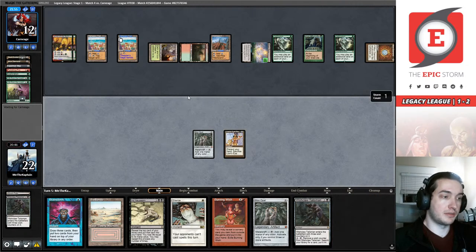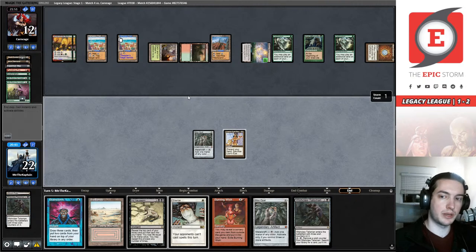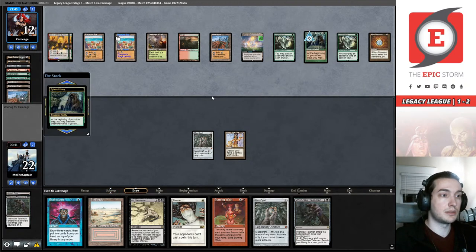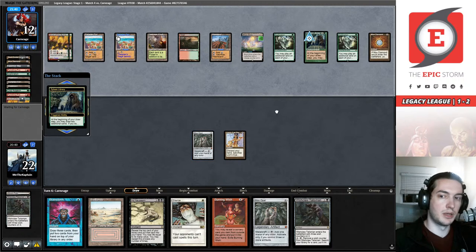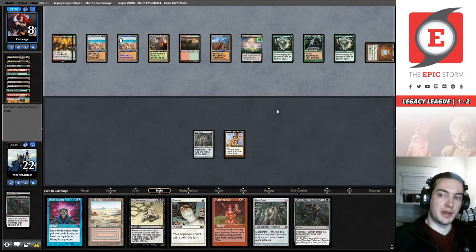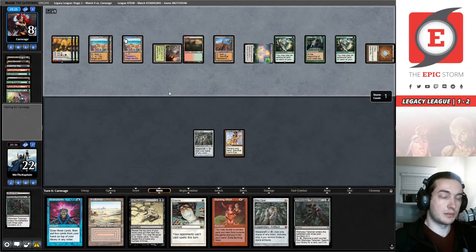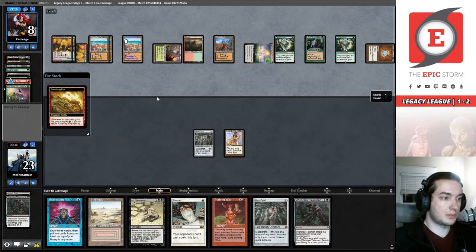They're hellbent and drawing live — they have Life from the Loam working and a Sylvan Library, but they have yet to produce a win. I'm just going to, like Tim said, make them show me the win. They didn't Thespian's Stage the Blast Zone, which means they can destroy all my zeros. I don't know why — but they didn't do it. Lands is your pet deck? Oh man, Lands is the perfect pet deck — that's a great time. Maybe they don't know the trick.